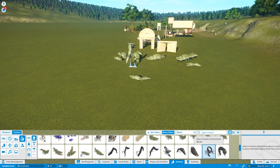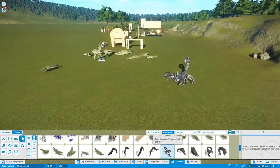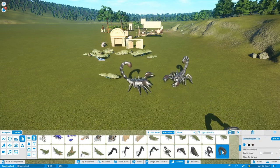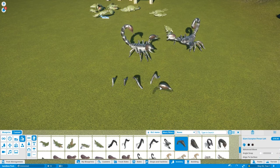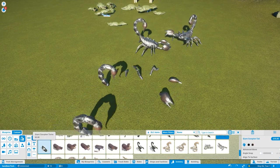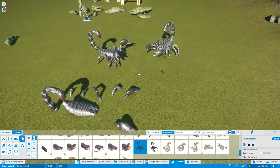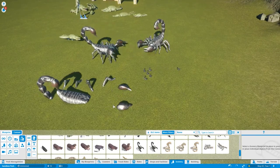There are giant scorpions, and then there's a build-your-own scorpion - the head is on the torso section. Then we've got the little baby ones, and a group. That one just looked kind of creepy actually.